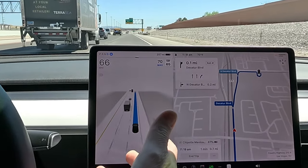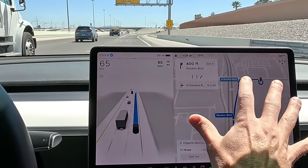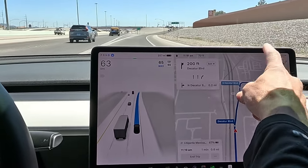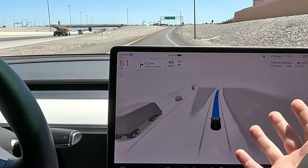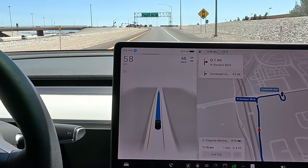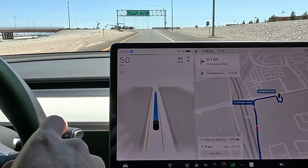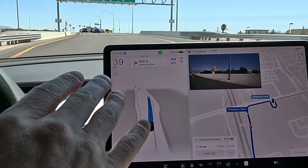I just saw Tesla post on X about the new UI that's coming — now you can go into full screen and still have some nav data on the side. I've always loved full screen but I like to see the map data at the same time, so I'm super stoked for that. All right, we're coming up on our first destination — Chipotle. Nice merge over.